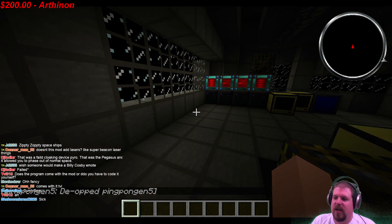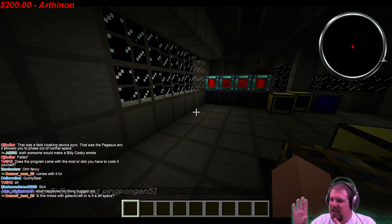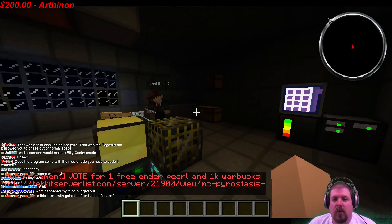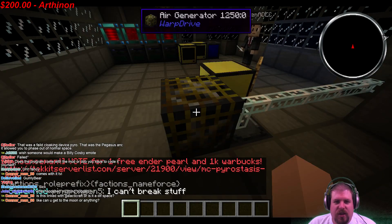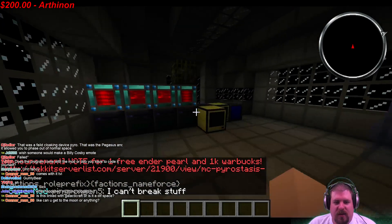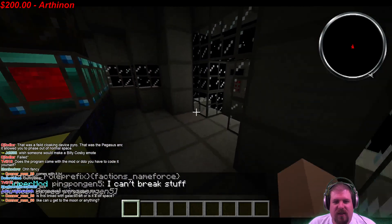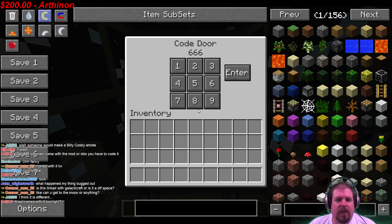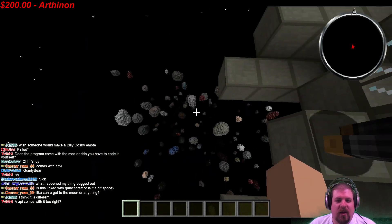I think the program comes pre-loaded — when you place the computer the program is already set up for us. This is NOT linked with Galactic Craft — it's totally different. These are the air generators filling up oxygen, keeping everything running. You can see all the energy cells feeding everything.